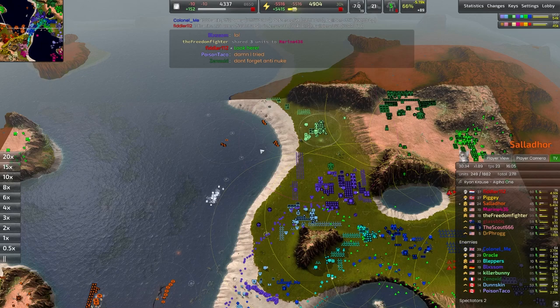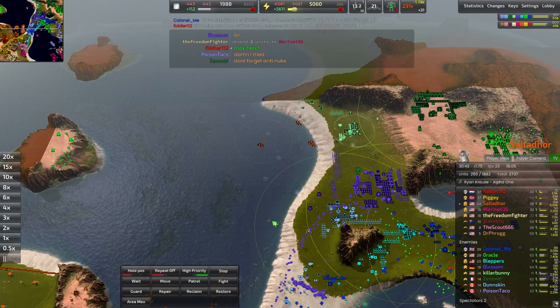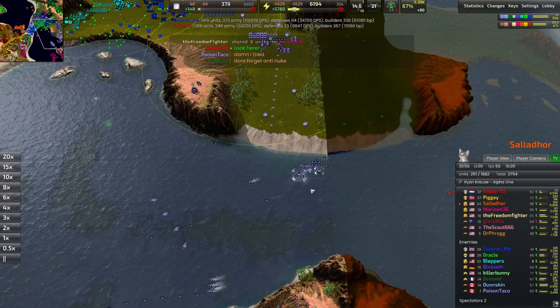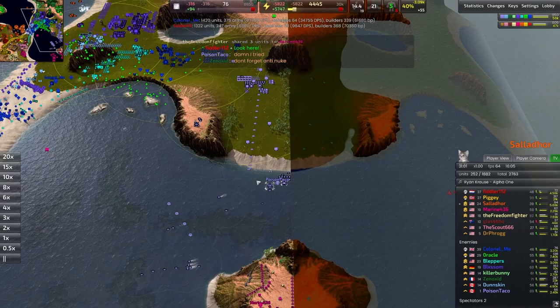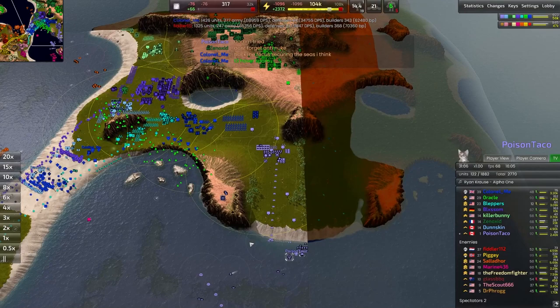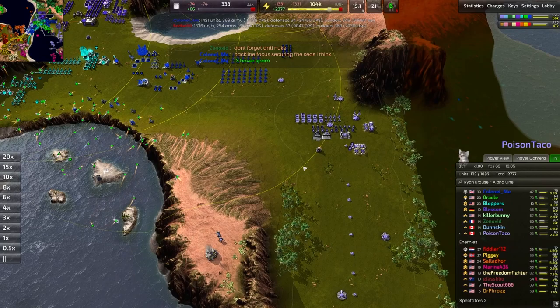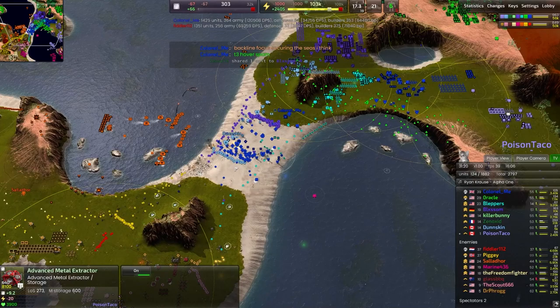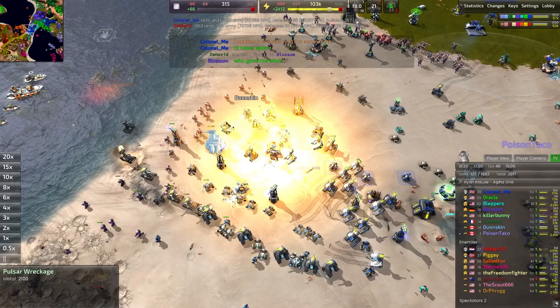Resbots here trying their very best to do their job — we should probably build metal extractors out here. Poison Taco managing to get all the way up to a proper T2 naval facility while still pumping out T1.5 hovercraft in the back lane. Interesting that he's decided not to go into a T2 land-based economy — I would love to see some advanced fusion reactors and energy converters. He actually has no energy converters, so he's just leaking a lot of energy at the moment. He's producing the energy — he should reap the benefits.